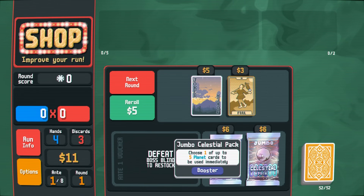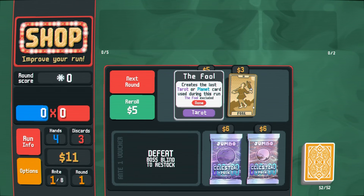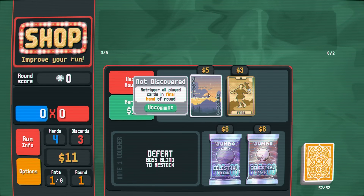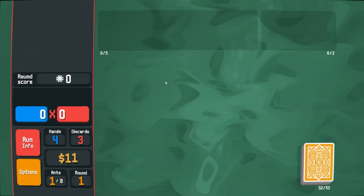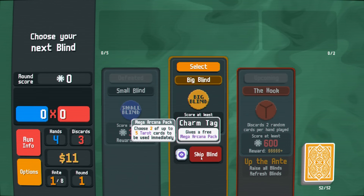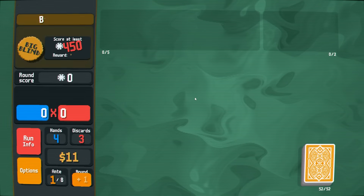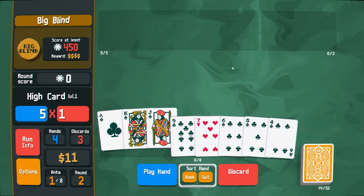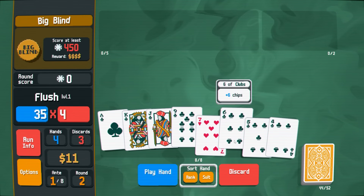I could use this Jumbo Celestial Pack. Generally I don't wait till the final hand of the round, so let's just play that as is. We could skip for a Mega Arcana Pack — two tarot cards — but we won't get to receive the interest from our dollars. We're already really close to a Royal Flush in our first hand: four, five, six, seven. We have a lot of good stuff in this first hand.